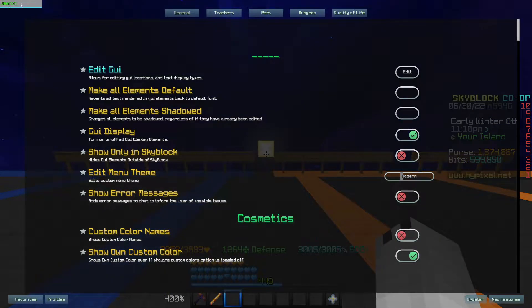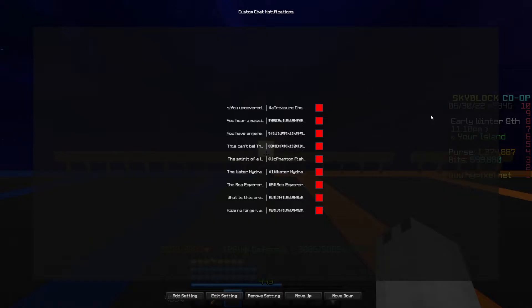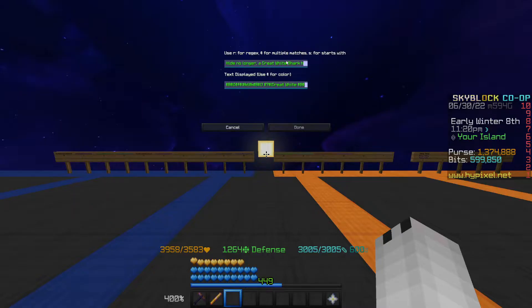If you want to find it in SBE, you can just search 'custom chat notifications' and it should come up right here, and you can just enable or disable them. How it works — for example, this is a great white. I have the chat message from the great white, when you catch a great white, up here. You can probably find all these messages on the wiki, because you can really use any different trigger and then what appears on the screen.